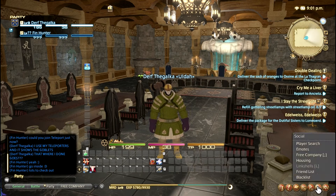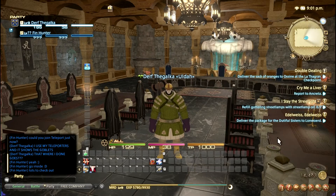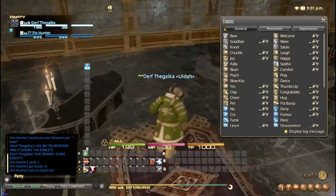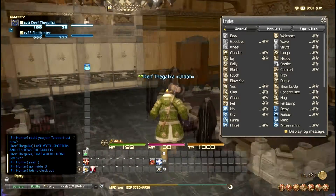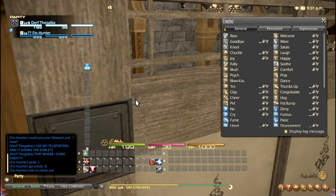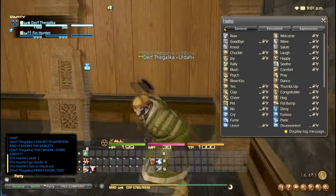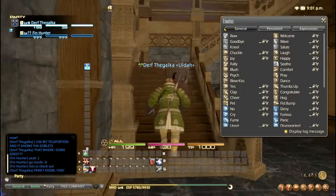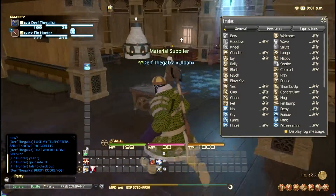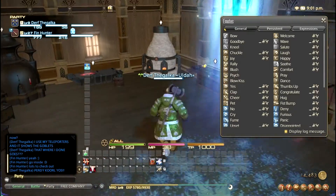Oh hey, they got these sliding doors like in Japanese — yo, that's pretty cool right there! Wow, look at them dining tables, oh my god. I wonder how much din-din they done did — dang, that's a big old dining table, tell you what!